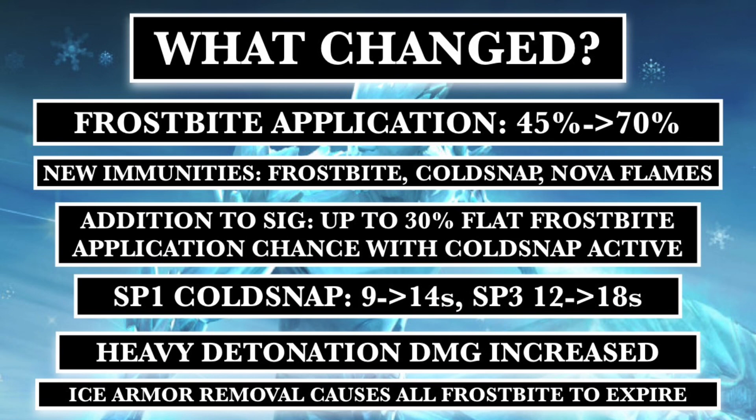Before the video starts, I want to make this little infographic on what exactly changed with the Iceman buff, because I feel like in the actual video it didn't do a good job explaining what changed. A lot changed, to be honest. The most important things listed here: the frostbite application went from 45% on crit to 70%, which is a massive change — it really does help the character a ton. He got new immunities: frostbite, cold snap, and nova flame immunity, which is the first time anyone's been immune to that. The sanctuary ability got a massive change — up to 30% chance flat to place a frostbite whenever you crit.